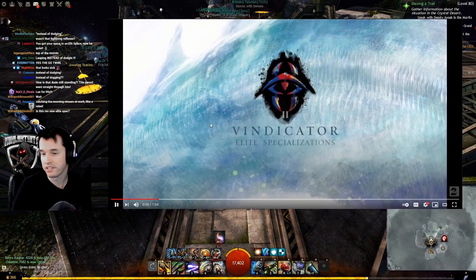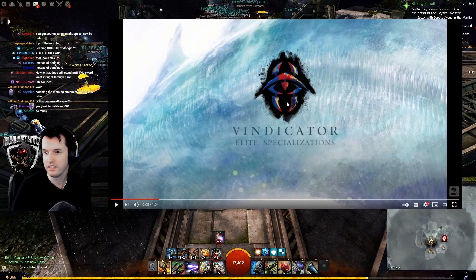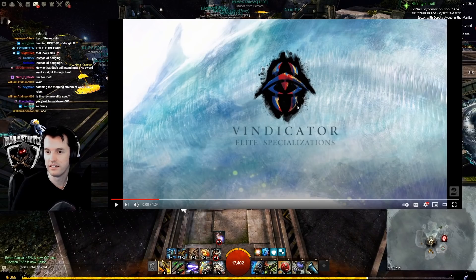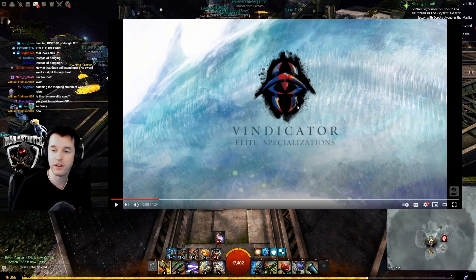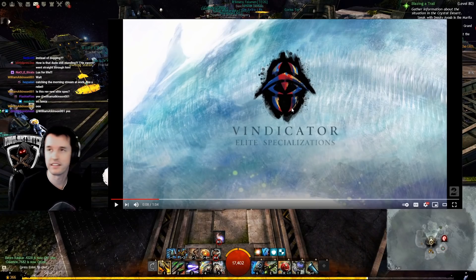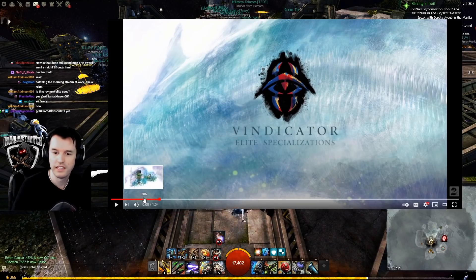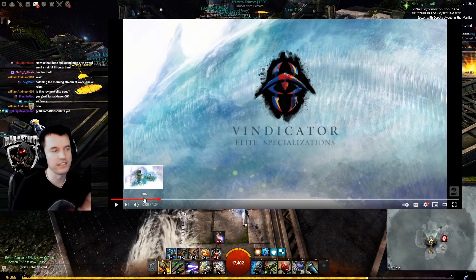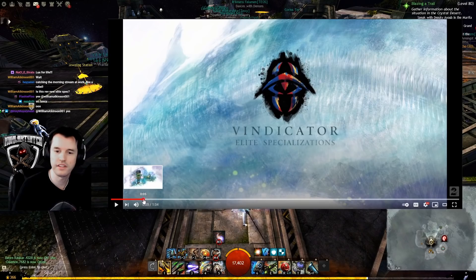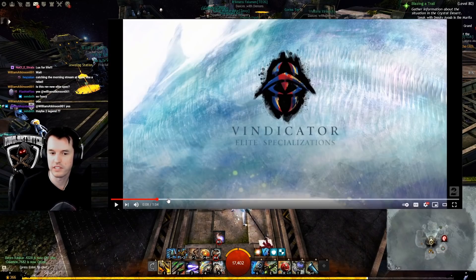The icon — so most of us figured this was the icon for the Vindicator. It very closely resembles the Revenant icon they already had. There were a few guesses that maybe it would be the mask that looked like a demon mask, because he had horns in the silhouette of the teaser they did a while back. I'm assuming those were just part of the class armor.